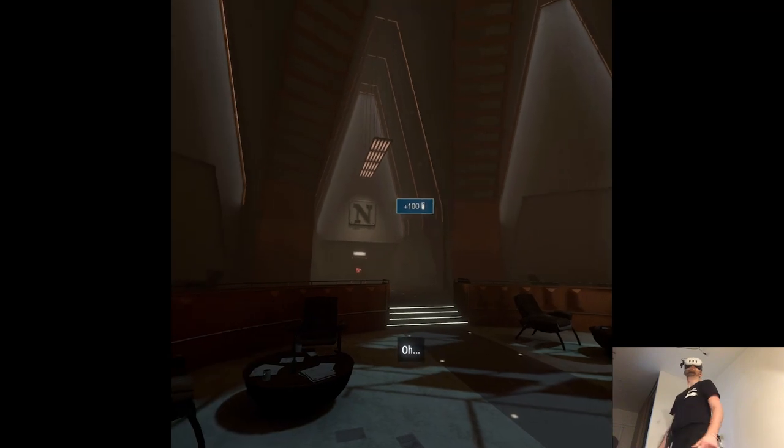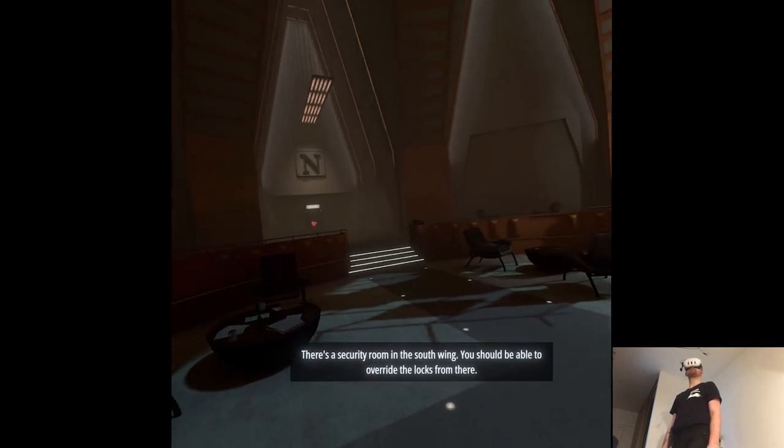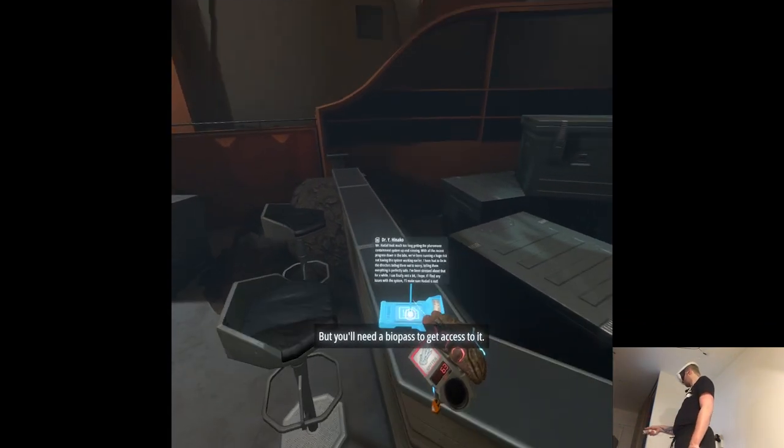But it's locked. There's a security room in the south wing. You should be able to override the locks from there, but you'll need a biopass to get access to it.